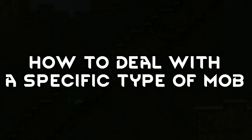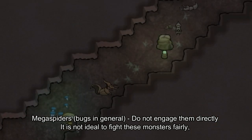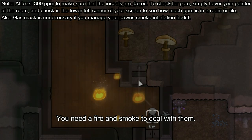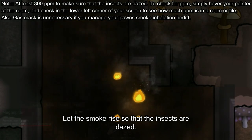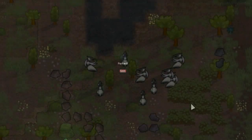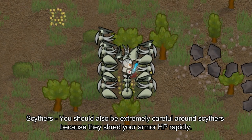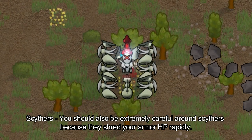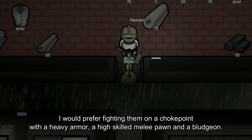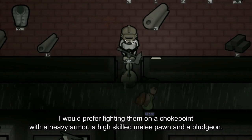How to deal with specific mob types. Mega spiders: do not engage directly. Use a power of smoke to daze the insects, then wear a gas mask and finish them off one by one with melee weapons. Scythers: be extremely careful around them because they shred armor HP rapidly. Fight them at a choke point with heavy armor, a high-skilled melee pawn, and a bludgeon.